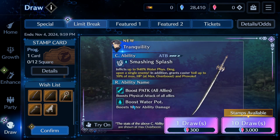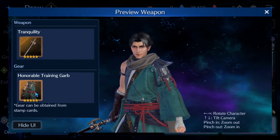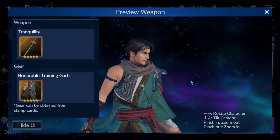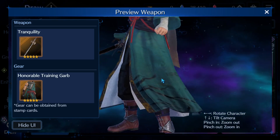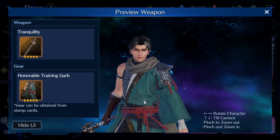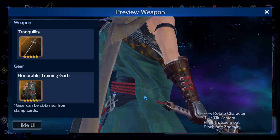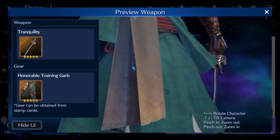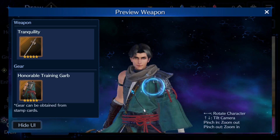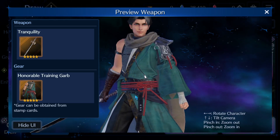Let's get into this banner. First off, we're going to take a look at the gear itself. The Honorable Training Garb has a very Auron-like look from Final Fantasy 10. I like the chainmail underneath, the pauldron, the ties look great. Overall the gear looks really really good - the way the colors work together, it's very minimal but put together really well.